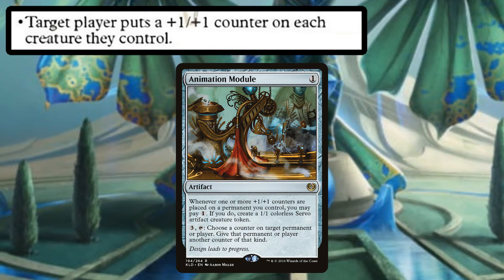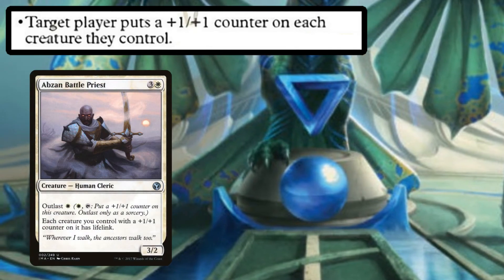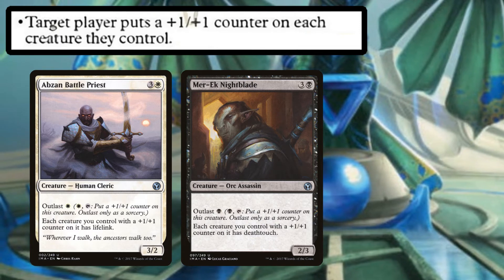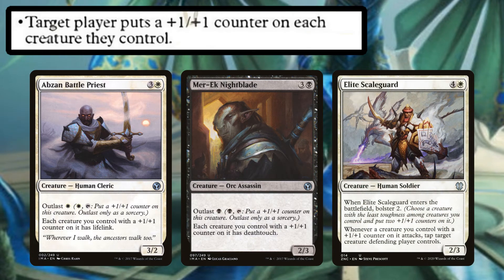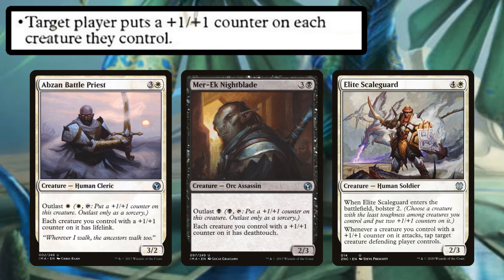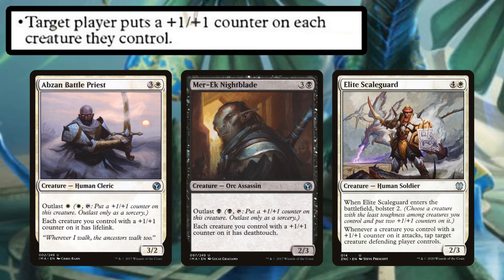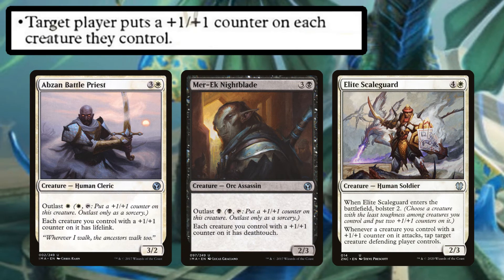You can also use outlast creatures like Abzan Battle Priest, which gives lifelink to each of your creatures that has a +1/+1 counter on it, or Mer-Ek Nightblade, which gives deathtouch to each of those creatures. Shadrix plus deathtouch with double strike is very effective. Elite Scaleguard makes your team almost impossible to block — whenever a creature you control with a +1/+1 counter on it attacks, you tap target creature the defending player controls. However, this won't work the first time you use Shadrix's ability since the creatures will have been declared as attackers before Shadrix puts those counters on them.